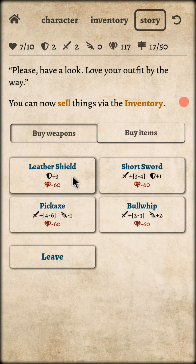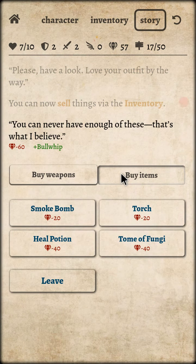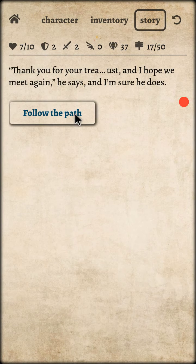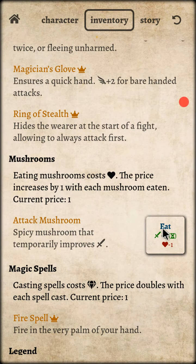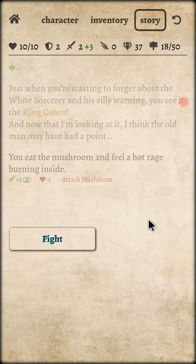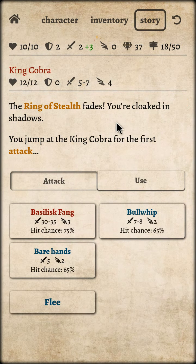I'm gonna pick up this weapon — the Bolts of Whip. The reason is I'm the steel type, that's why. So we're gonna pick these up. We need the healing potion. King of Cobra! We're gonna use the attack mushroom and then the monster part here. Now we're gonna fight the King of Cobra. Ring of Steel fades — you are cloaked in the shadow, you jump on the King Cobra first to attack!